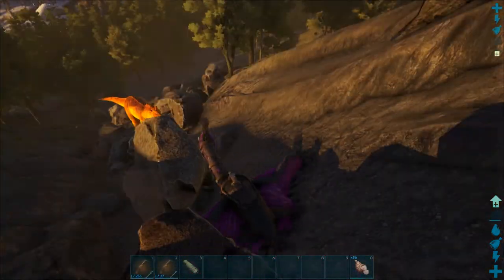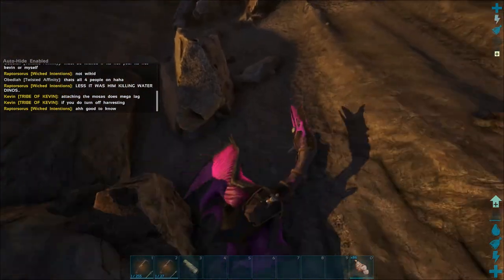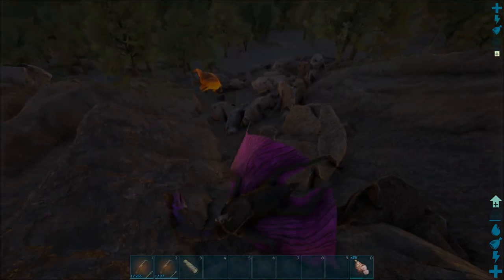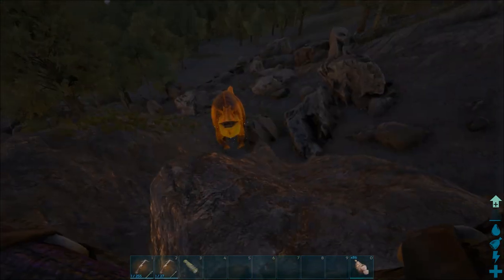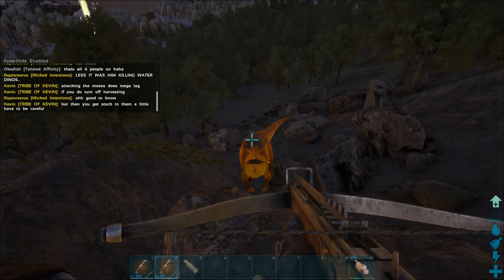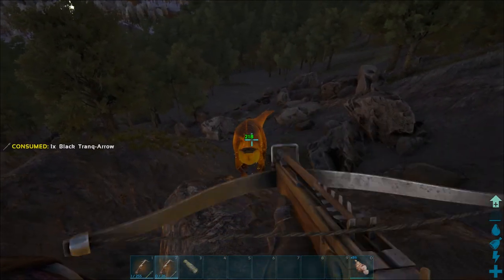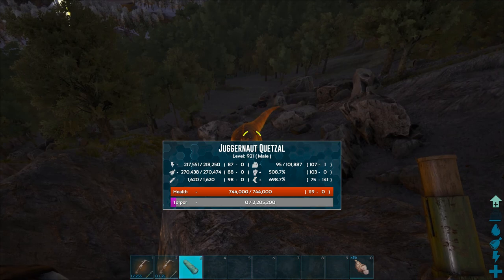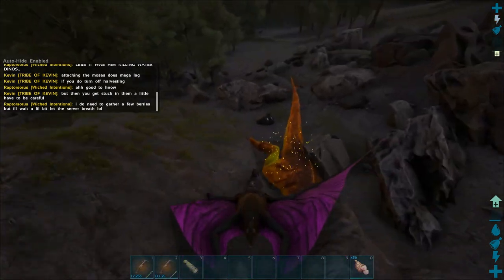Oh no no no, somebody's out causing massive lag gathering or killing stuff. Come on, land somewhere that I like. Okay he's definitely not stuck there. Oh he's definitely aggroed, look at him. Alright, I guess let's shoot him. That's one. Two. Well this is gonna be the easiest tame of all time. Three. Oh — he's down! I was like, did his torpor just reset to zero? No, he's down. Let's hop off.